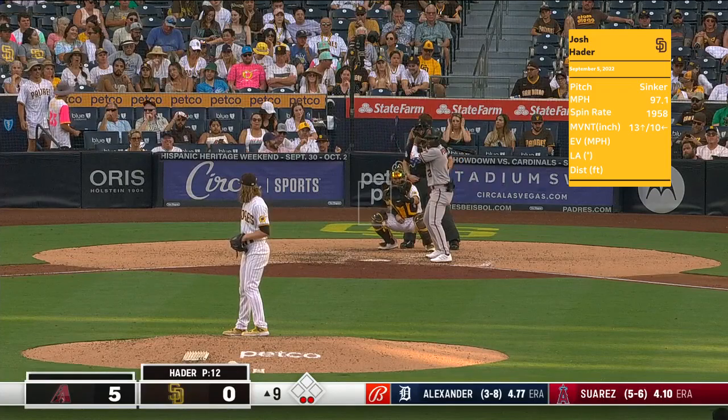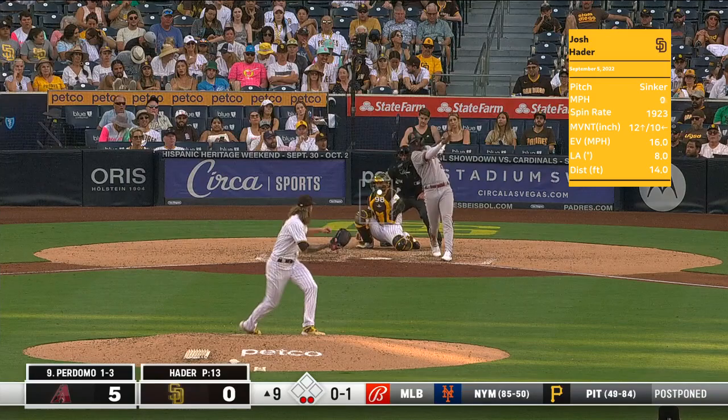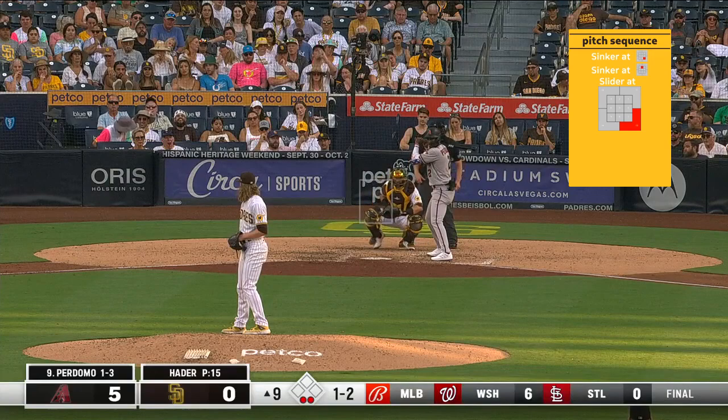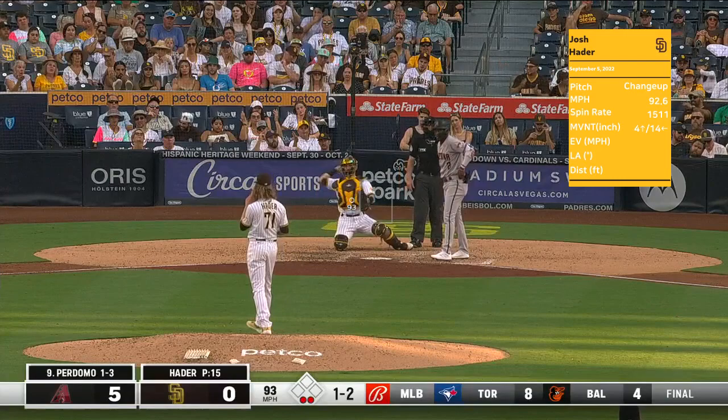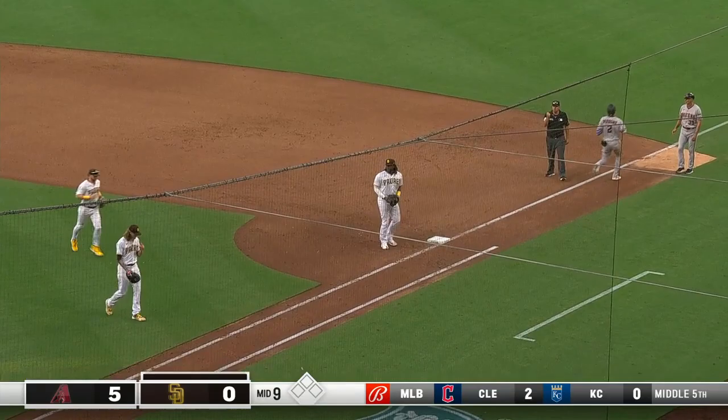He'll score without a problem and it's five to nothing, Arizona. Strike one, oh and two, and it's five nothing D-backs. On the ground towards Cronenworth at second, who charges in and throws him out to end the inning.